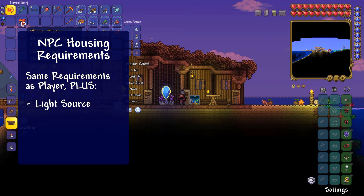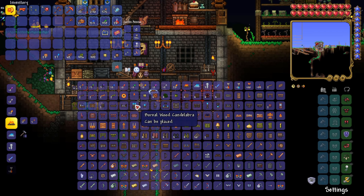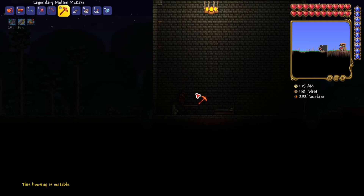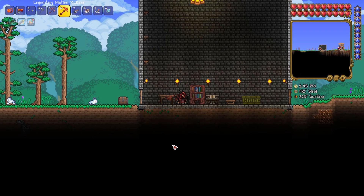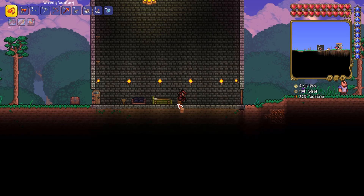NPC houses require a few more amenities than a player house. Specifically, they need a light source, a flat furniture surface, a comfort item, and at least one block of solid floor that is not a platform. The light source can simply be any torch or any of the various candles, lanterns, or other craftable illumination items in the game — a single torch is always sufficient. Acceptable flat surfaces include tables, dressers, bookcases, pianos, workbenches, and even bathtubs. As for the comfort item, basically think of anything you might normally sit on, such as a chair, sofa, bed, and yes, even a toilet.